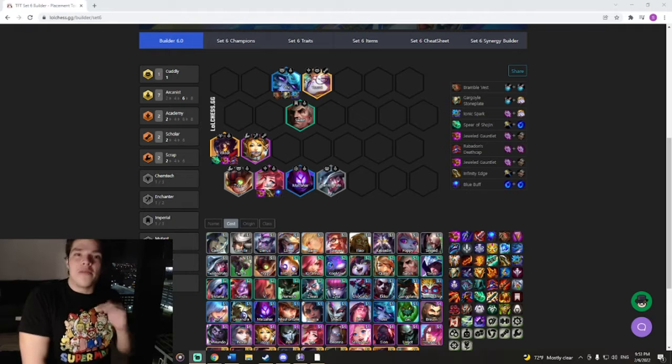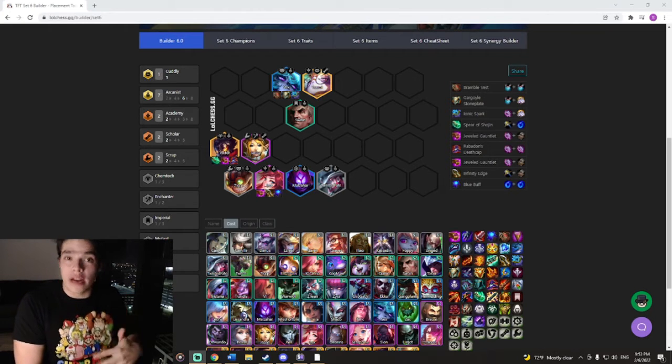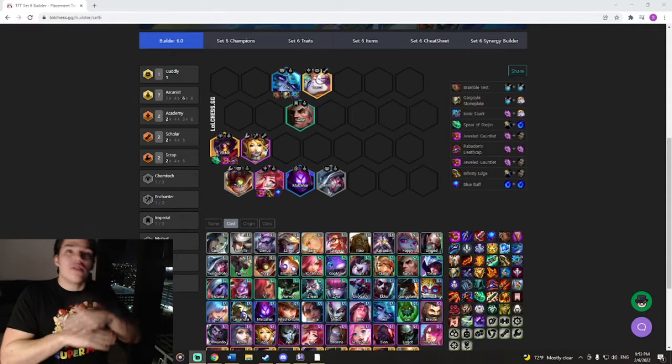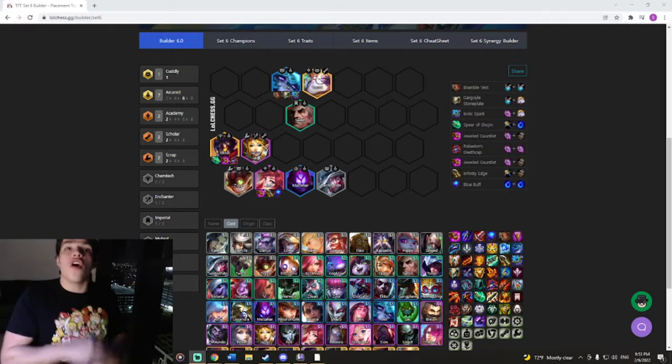We have about a week and a half before set 6.5 drops and they actually get rid of Lux Anheimer Banger, which means you have a solid week where you can literally climb from silver all the way to diamond.